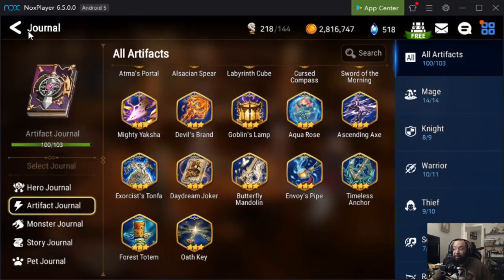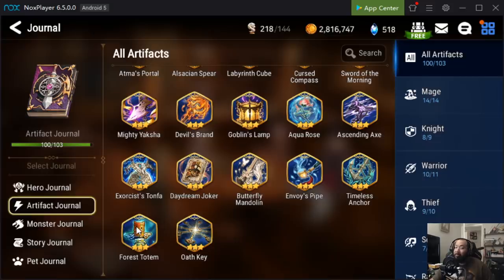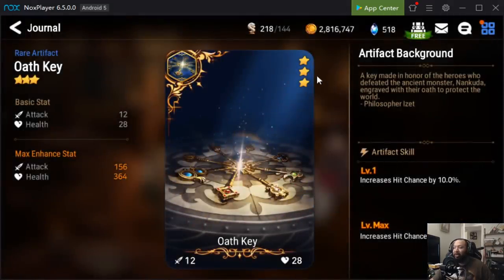Timeless Anchor is basically the baby Crimson Seed. This artifact can actually be good on heroes like ML Ravi or heroes where you need to keep harmful effects off — another very overlooked artifact. If you don't have Crimson Seed, make sure you get a Timeless Anchor, just one. Limit break it, and if you ever need it, level it then. We're going to skip Forest Totem because it's trash.